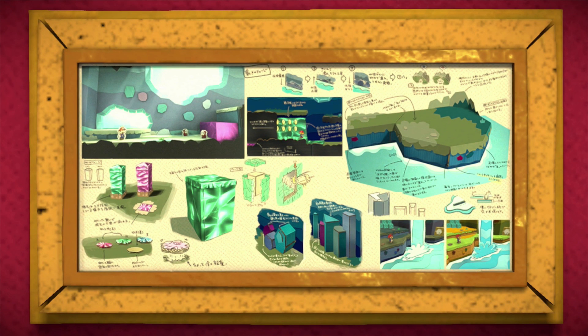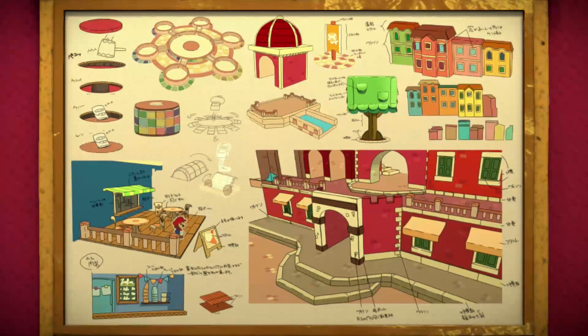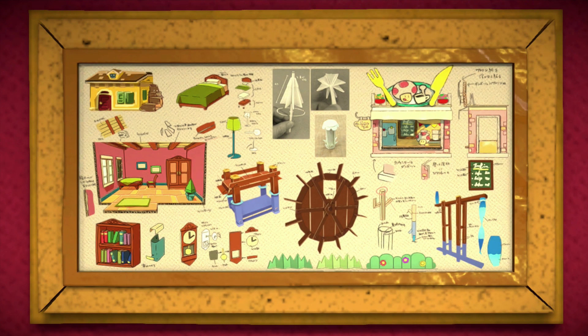We also have Indigo Underground — looks like some concept art for how they were going to do the Indigo Underground. I really like the concept art feature of this game. Blue Bay Beach — you guys remember this, this is nice for sure. The wave — look, they have the wave all concepted out. Port Prisma — oh nice, looks really cool. I have a Splatoon art book and I really enjoy the art out of it, so this is nice too.